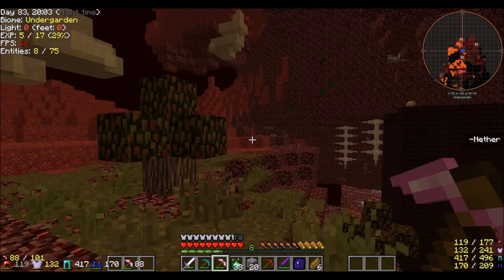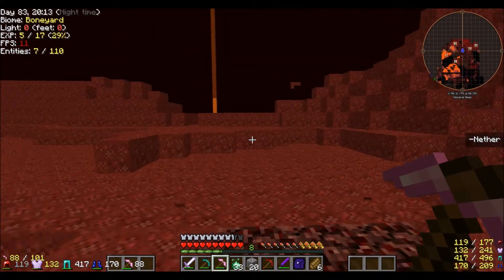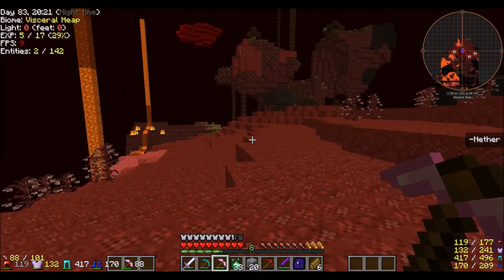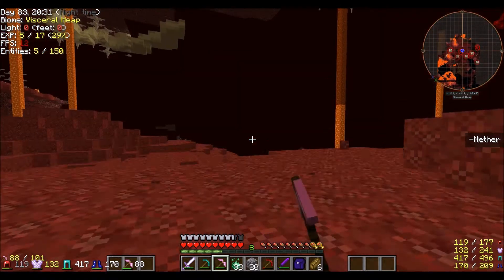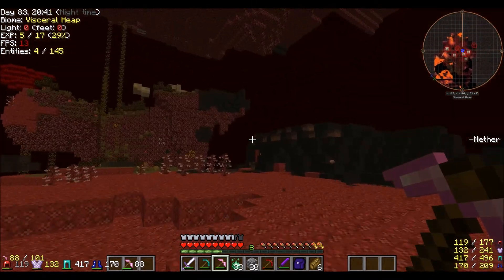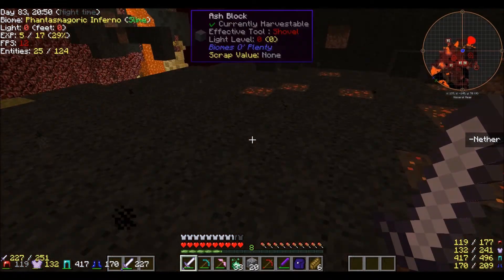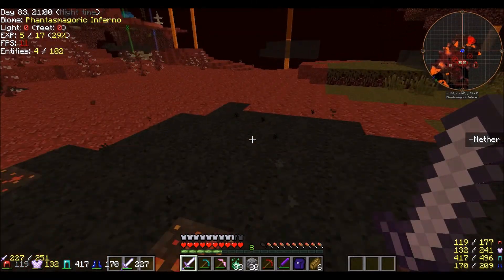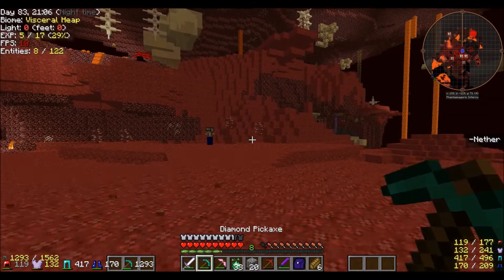Let's go ahead and find a way to get more cobalt and ardite. Bountiful Biomes nether biomes are pretty interesting, although some of them are a pain in the ass. Like this one — it has these blocks. Smoldering grass. Phantasmagoric inferno — that's a pretty big word.